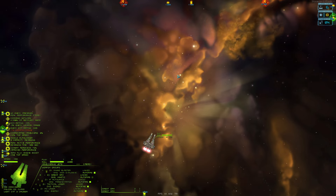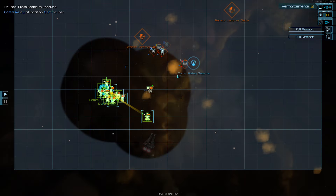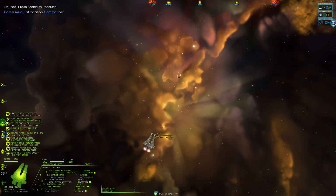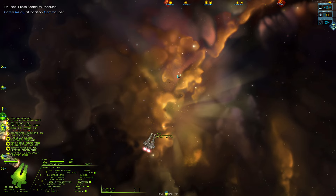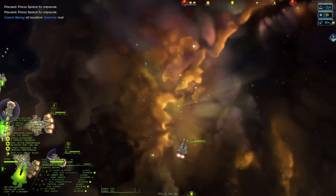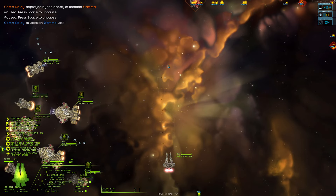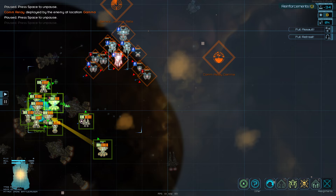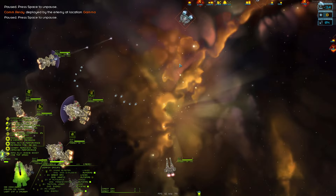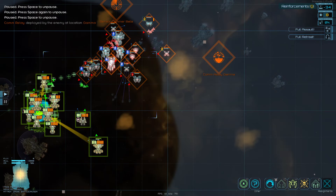Whereas before we could only field two Pegasus, now we have four on the battlefield, so I think that's going to make a massive difference. The fleet did perform better when it was using hydras, so I'm interested to see - I've only done a couple of fights using the dragon fires. I did notice it performed better with hydras because with so many hydras on the battlefield it kind of overwhelms their point defense. We'll just see how this goes.